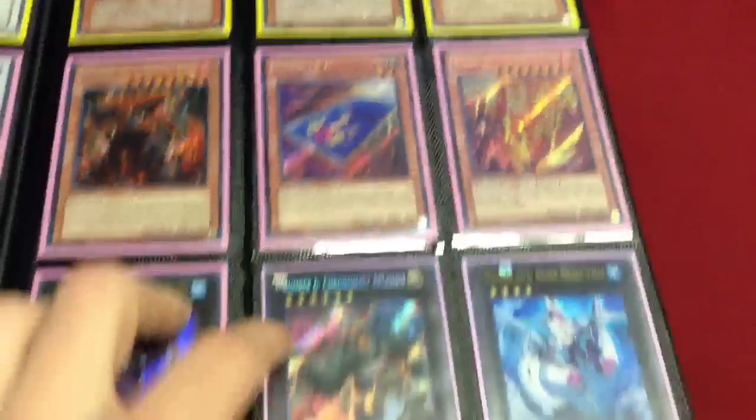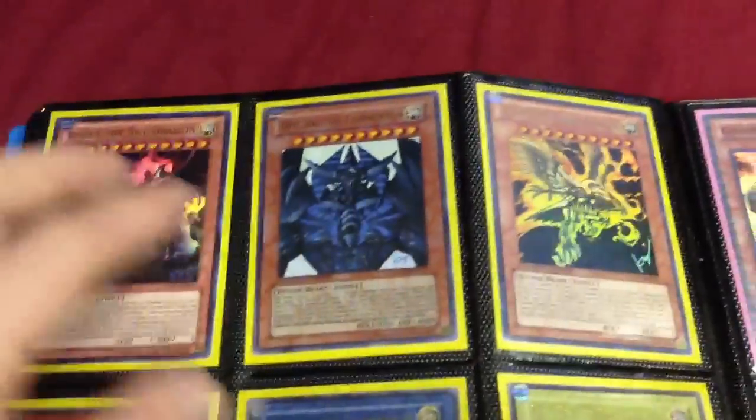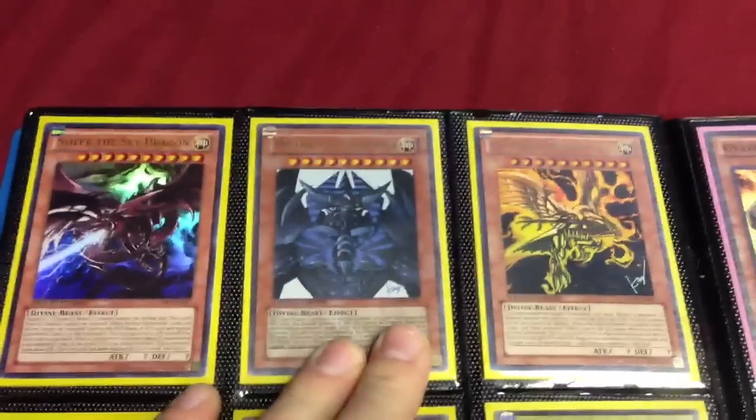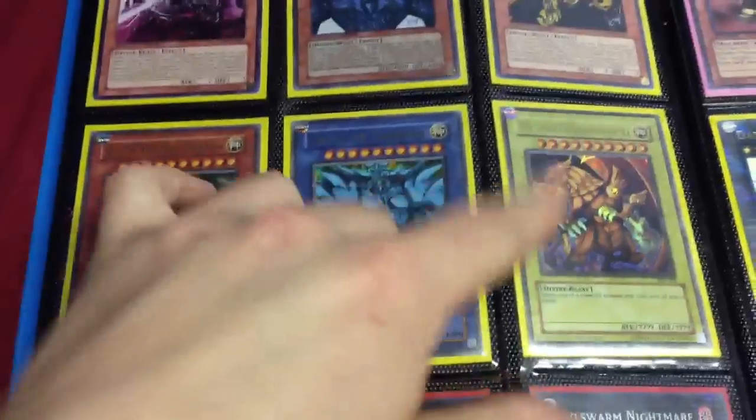Secret Card D. If you guys do have any questions, please don't hesitate to message me. These are the newer God Cards, like the Jump ones. The Slifer's the hardest one to get — everybody knows that. These are the Game Boy ones.